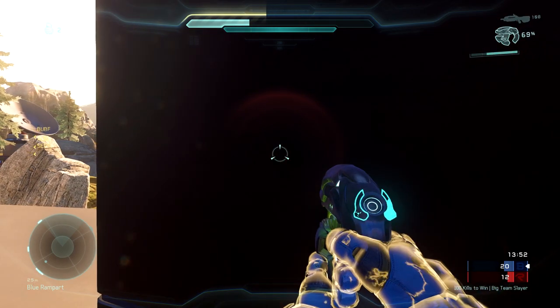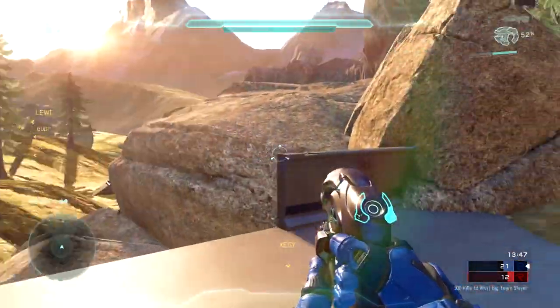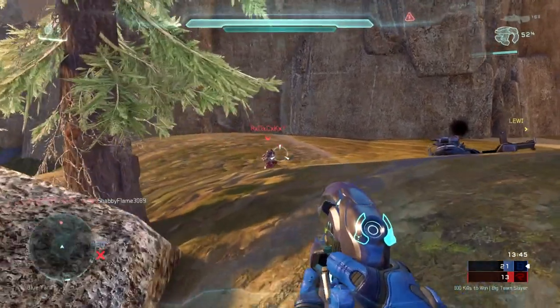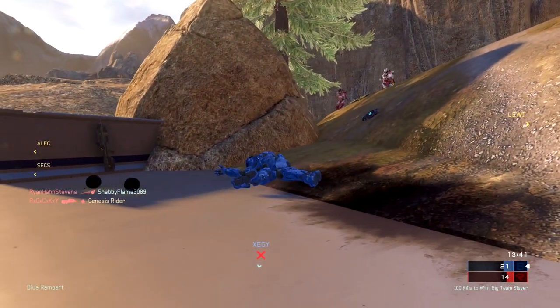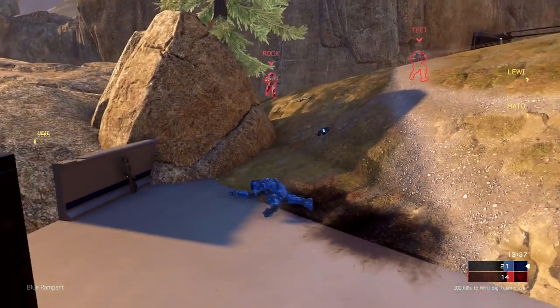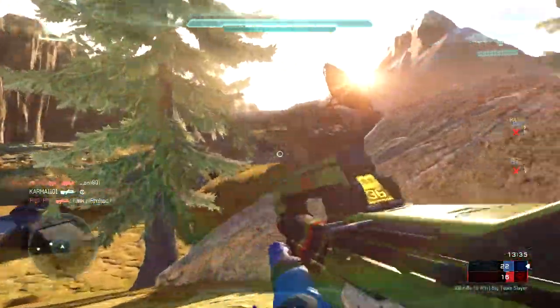I'm being grenaded from behind, so I switch over to the left box like I did earlier, trying to see if I can get another easy pick with my plasma pistol. This is a fail on my part — I was not prepared for this player who pushes up on the right. I did get a red reticle on him and removed his shield, but he backs down as two of his teammates push up on my teammate, and my teammate ends up falling on top of the base.